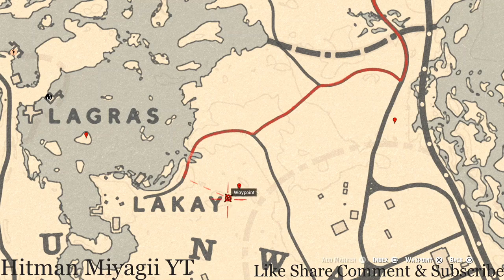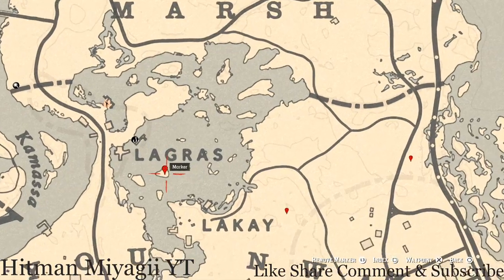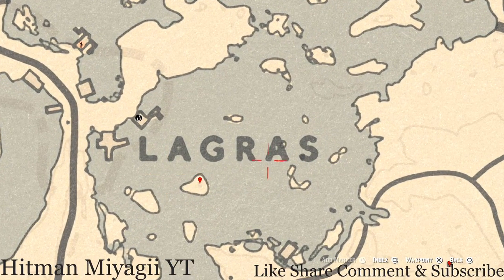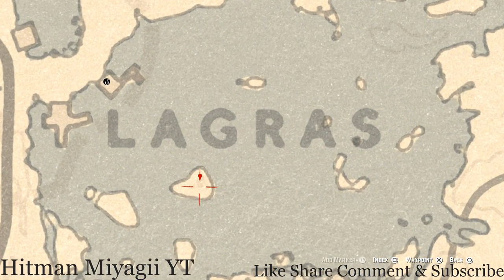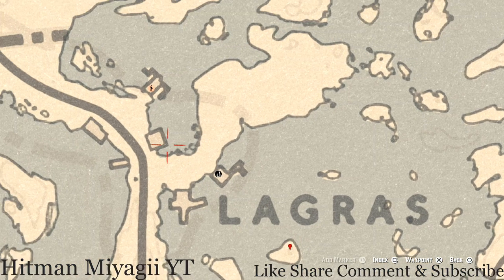Up a little bit to the next marker, which is underneath the word Lagra on this island — pull out your metal detector and you will get a random arrowhead. It's randomized so I can't tell you which one it is, but next to a tree on this island pull out your metal detector and dig it up.